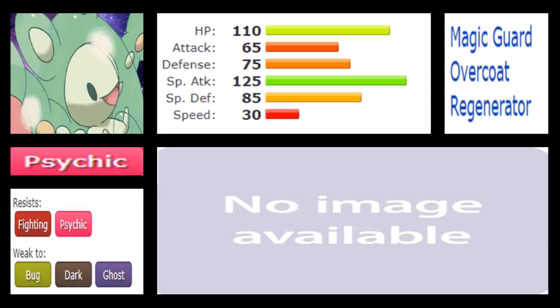The other two abilities are Overcoat — which I would say is worse and wouldn't use on Reuniclus unless you want immunity to powder moves — and Regenerator, which gives you roughly one-third of your HP back when you switch out. Considering the HP stat on this Pokemon, Regenerator is a relevant ability, but I think Magic Guard is overall stronger. Either way, Magic Guard or Regenerator are both fine choices. But overall, Reuniclus wins the ability matchup because it has a variety of relevant and strong options, with Magic Guard giving total immunity to stall.